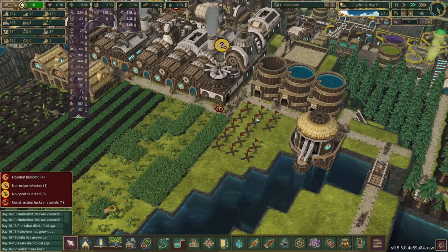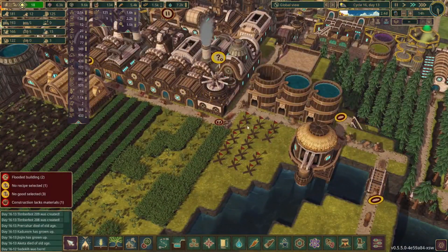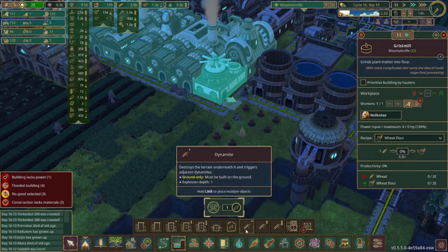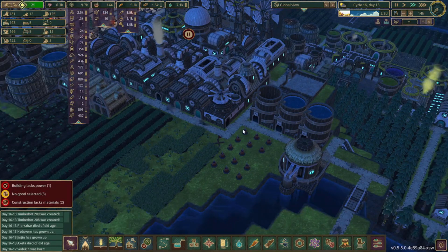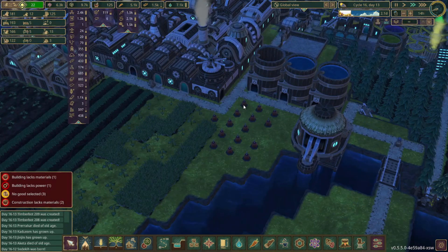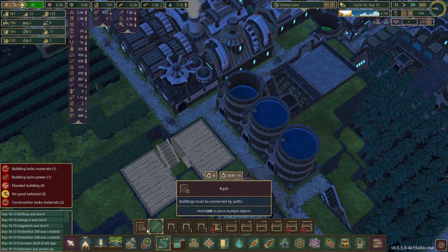Before we get the bakery set up, we're going to put some dynamite here to set up some underground storage. We'll put a medium warehouse here and here, and use those to store both bread and wheat flour. We just need to get this one last piece of dynamite placed, and as soon as they finish we can blow it up and start placing the bakery. And here we go — we can detonate these and get the storage set up.